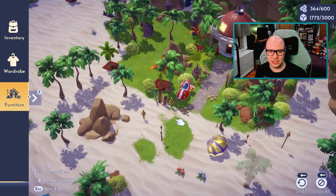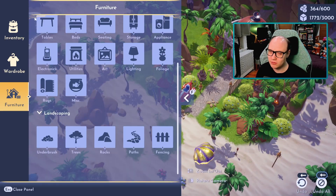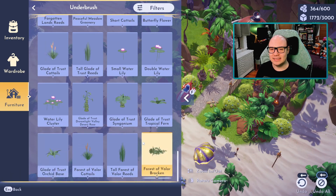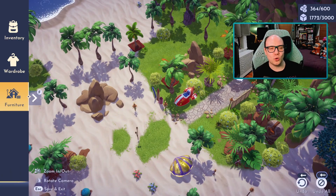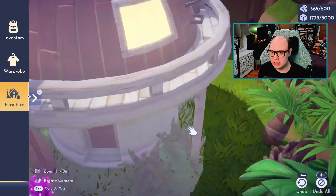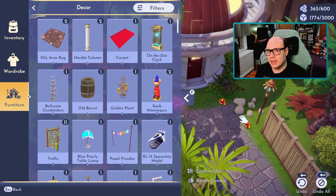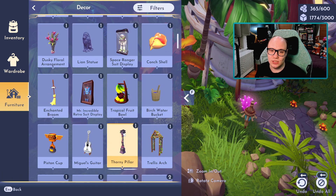Another thing I'm doing in Stitch's home area is adding a lot of items that are music related, because as you know Stitch loves music — he has a band after all. I really wanted to find a way to incorporate a lot of the themes from Lilo and Stitch, but also include items from other characters like Maui and Moana, like the bioluminescent items that you can decorate with.